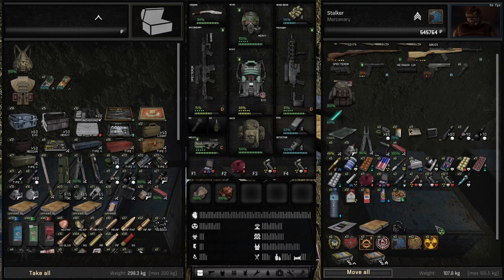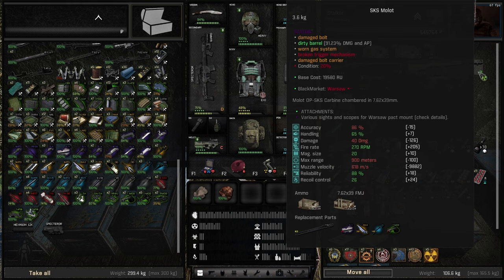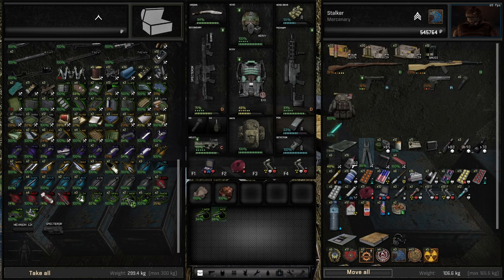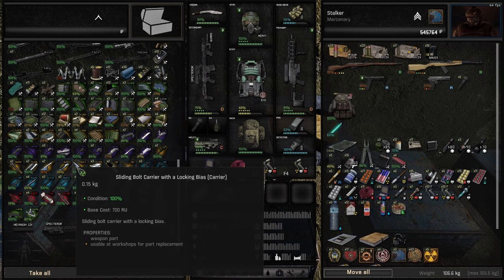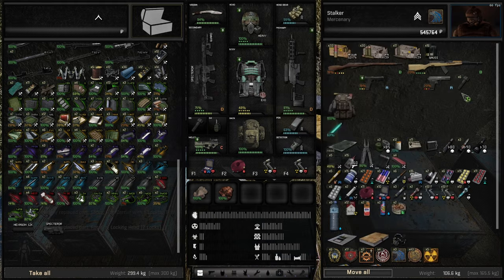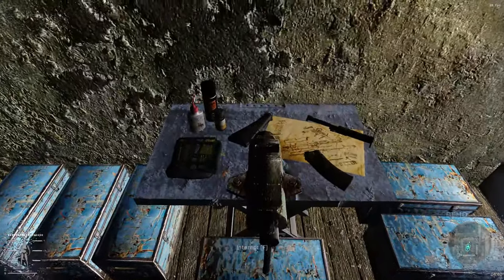If you have a lot of parts in your stash, you can mouse over the weapon and it highlights all usable compatible parts. From there you click on the part, see what you need, and drag and drop it onto the weapon. For example, grab a carrier, a bolt, and so on. It may take closing and reopening your inventory for the weapon condition to update. If you have all the parts, you'll have a good working condition weapon - you may just need to maintain it.